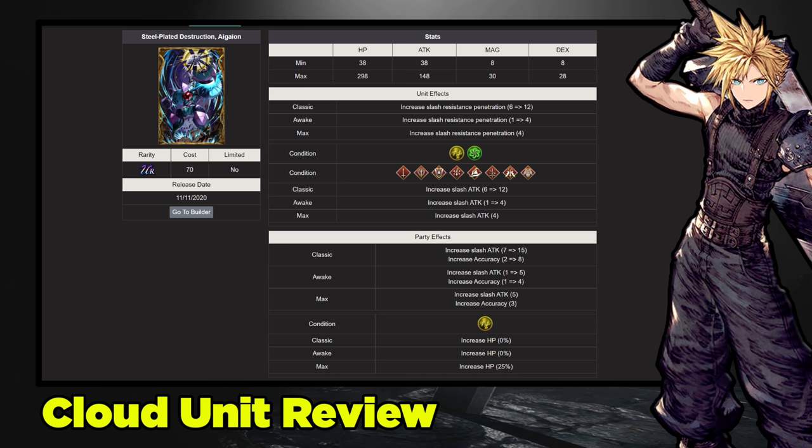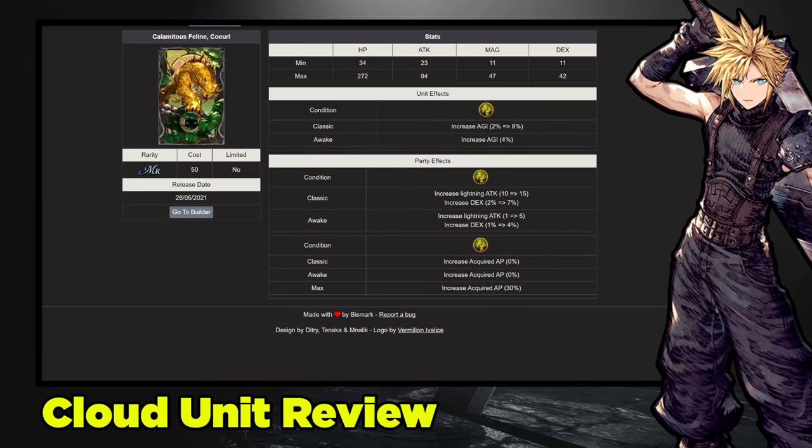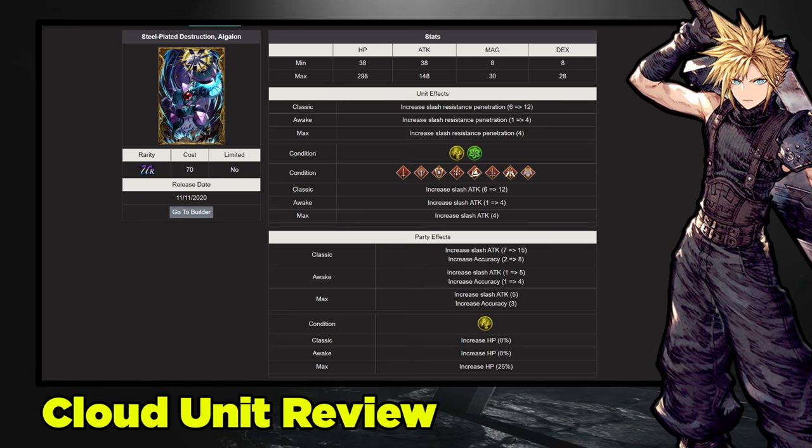I Gion is one I think is floating under the radar. Stat line: about 300 HP and 148 attack, which is really nice. The unit effect of slash resistance penetration is very nice for Cloud — he easily achieves maximum defense pin, so extra slash resistance penetration turns him into a real monster against tanks. The party effect is slash attack up 25 with about 15 accuracy, and 25% HP for your group. Combined with Coral and Scorpion Sentinel, you're not only doing a bunch of damage, you're becoming tankier. Really nice.